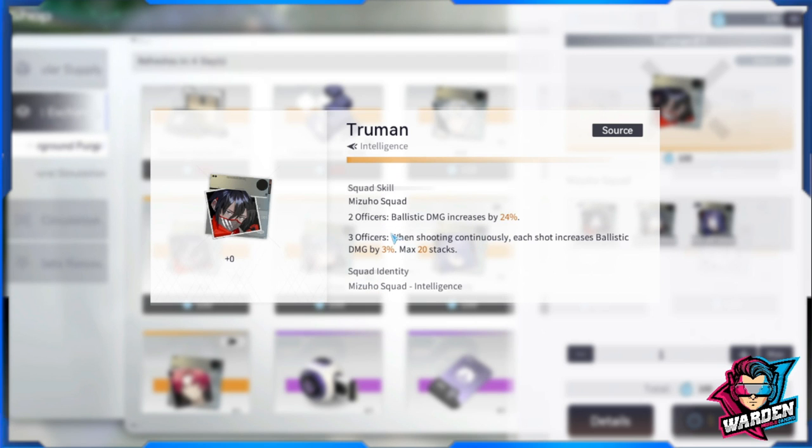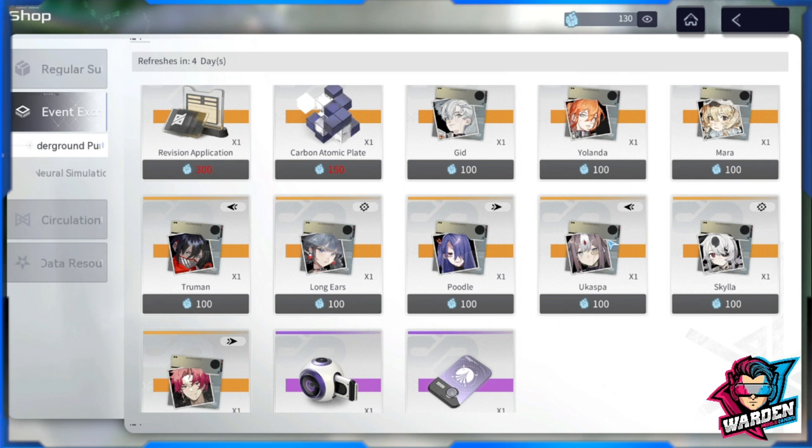The next squad is Mizu Squad, which pertains to ballistic damage from your gun when shooting continuously — each shot increases ballistic damage by 3%. When you say shooting continuously, this pertains more to your SMG and rifle, which shoot with no gaps between bullets. They will really maximize this because of the 20 stacks possible — 20 times 3% would be around 60% increase, which is ridiculous for the gun. I really suggest this if you're a heavy gun user, especially for SMG and rifle.